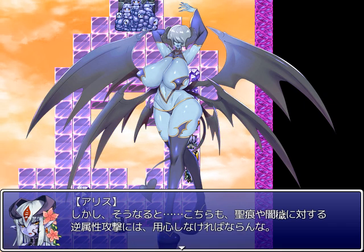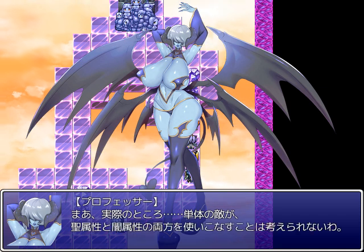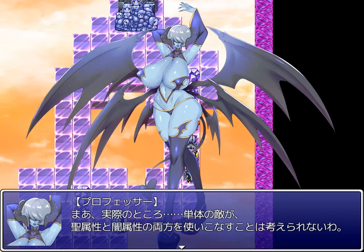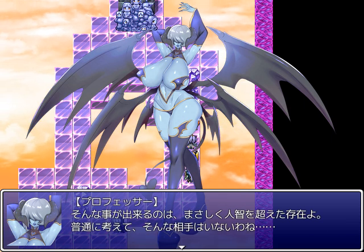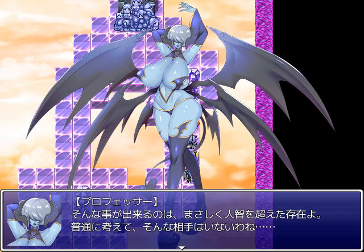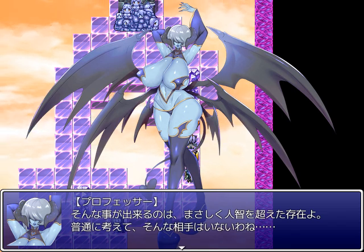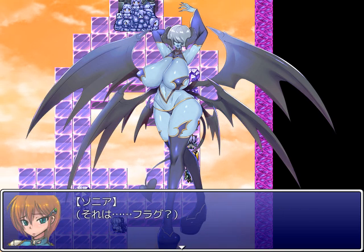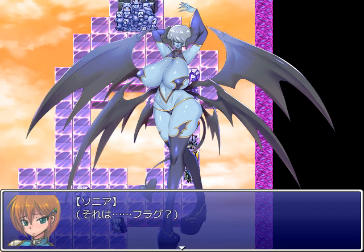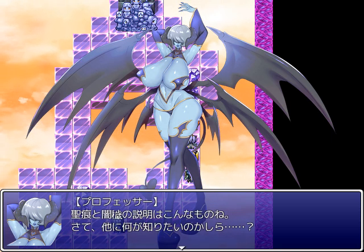We too need to take care about opposite element attacks when we're afflicted by Holy Mark and Dark Stain. Under actual conditions, it's hard to consider single enemies that can make good use of both Holy and Dark elements — those that can do such things are existences that transcend known science. Considering normal circumstances, there are no such opponents — not in the hell root, nor in the heaven root. But the chaos root might be another question. That's a red flag — Sonya knows to call this out.